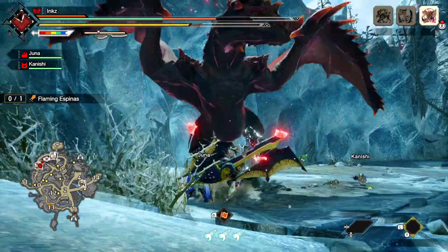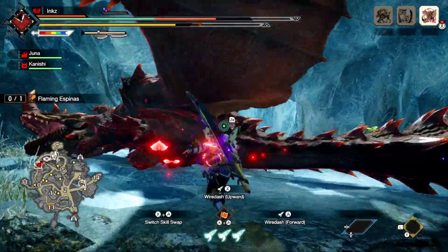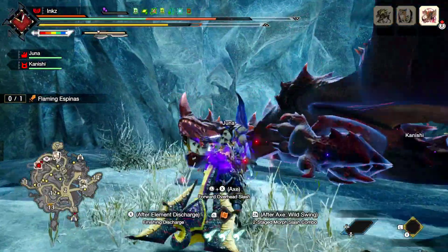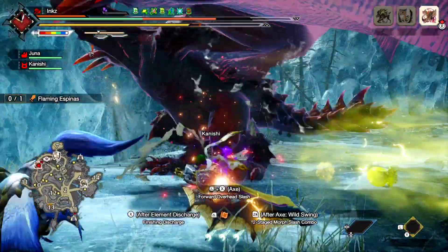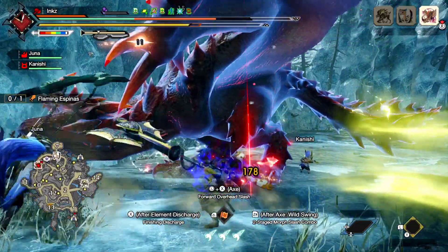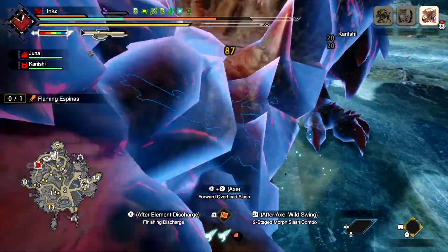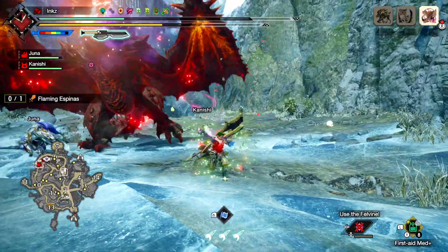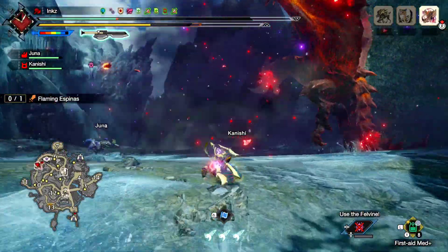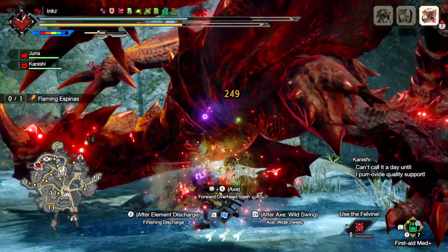So let's begin. We start with one of these, hit the paralysis, and then begin hitting his face. That way we maximize the amount of damage done to him. You're already doing this move? Alright, let's avoid that first, heal up, and then continue attacking.